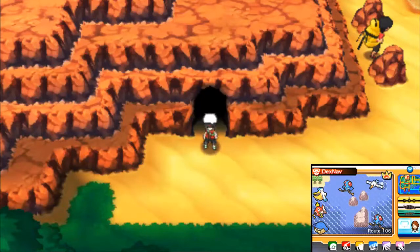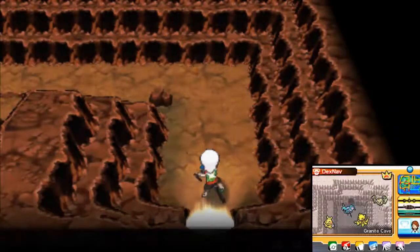You're going to want to go up to Route 106 and into Granite Cave. Make sure you have a few repels if you don't want to run into wild Pokemon — that's just my recommendation. I already have some repels on me, so I'm ready to go ahead and get the Steelixite.